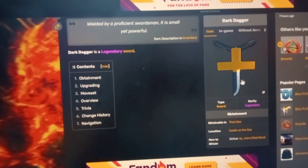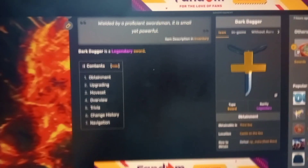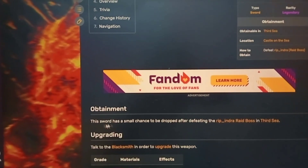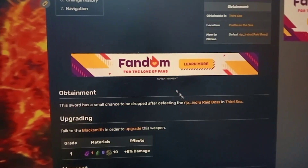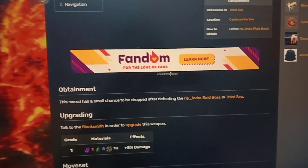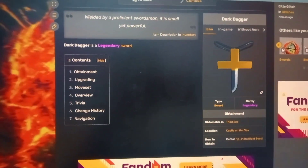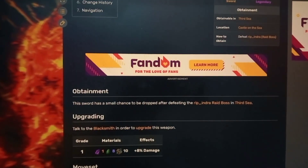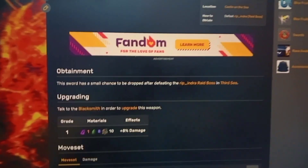You may be familiar with this sword — it is used by Mihawk in One Piece, both the Dark Dagger and the Dark Blade. The only obtainment tip here is the sword has a small chance to be dropped after defeating the Rip Indra raid boss in the third sea. I defeated Rip Indra two times and still haven't got the Dark Dagger. It's not easy to obtain — it has a 2% chance, or 4% when you have two times boss drops.